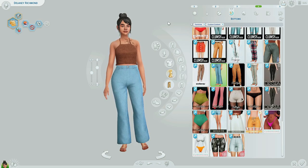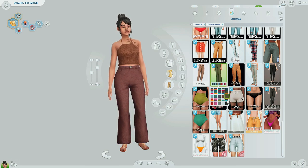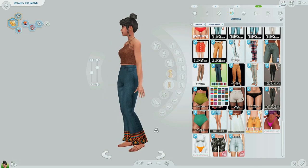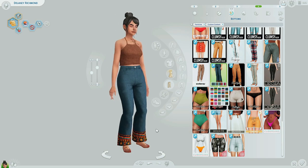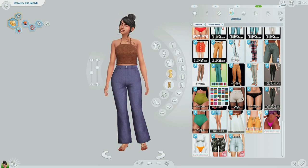Number four on the list has got to be these Triloki pants — flare pants basically. They have so many swatches, and in some swatches you get patterns on the bottom, which I literally love. It's so unique. I have yet to find Sims 4 pants that look like this — flare jeans with a design on the bottom. I think it's really cool, really unique. Love all the swatches. Good job, Triloki.